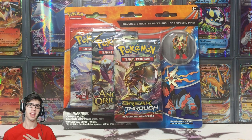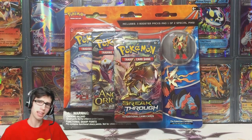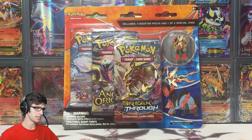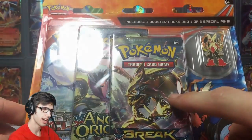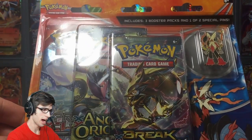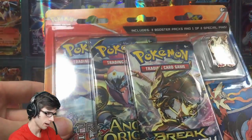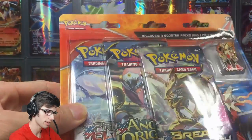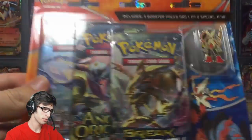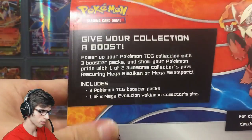What's cracking YouTube, my name is Brody and welcome to another Pokemon Trading Card Game opening. Today we're back with a Mega Blaziken pin blister. I believe this one is the Breakthrough blister, the most recent pack in this triple pack blister. It is unique — it does have Primal Clash, Ancient Origins, and Breakthrough. I really do like this blister, and the pin is freaking sweet.